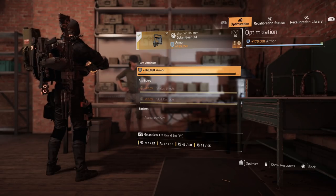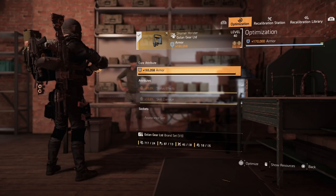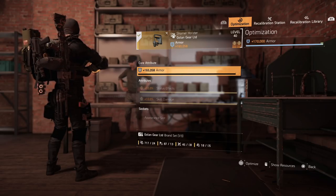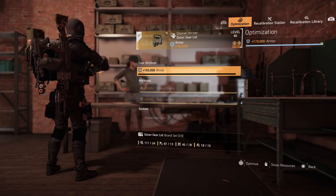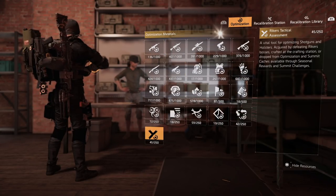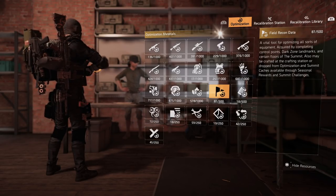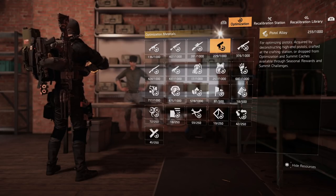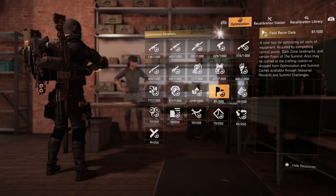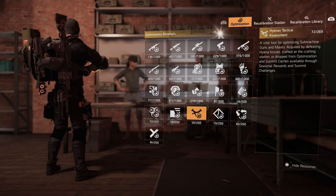You can see it's a holster symbol, so we need holsters — that's 24. I think that one is for control points and that one is for Rikers. If you hit L2 it shows you all the resources. We need Rikers and field recon data, and it shows you exactly what you need to do to get any of this.